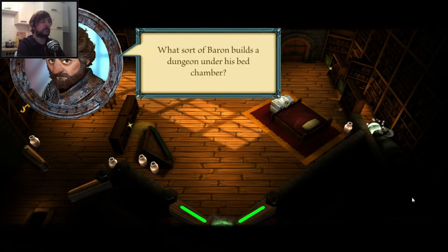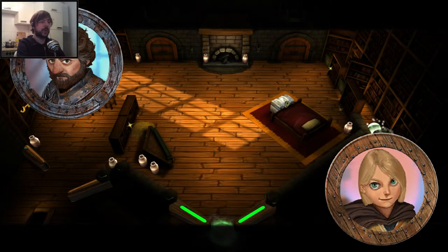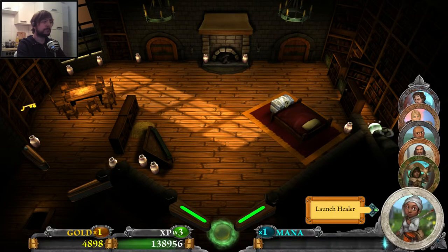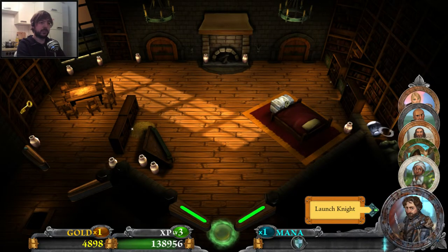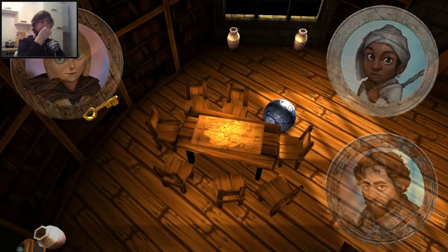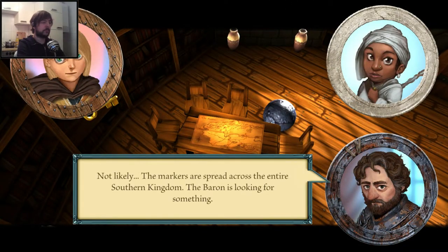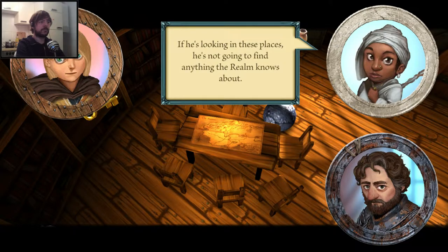We're going to the bedchamber. There's a key to the left. There's stuff to destroy so let's use the knight — he's good at destroying objects. The markers are spread across the entire southern kingdom. The Baron is looking for something; he's looking in these places, but he's not going to find anything.